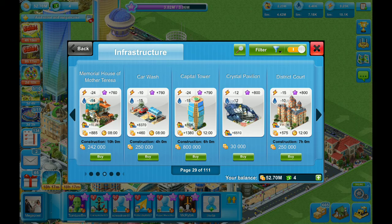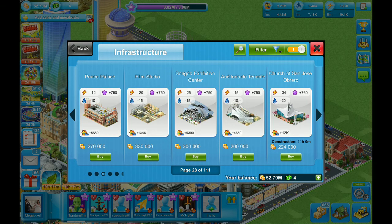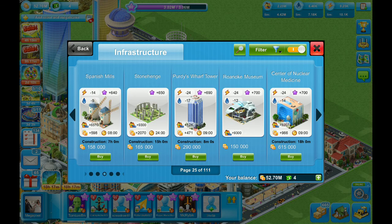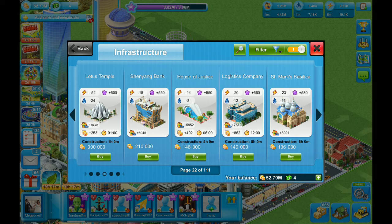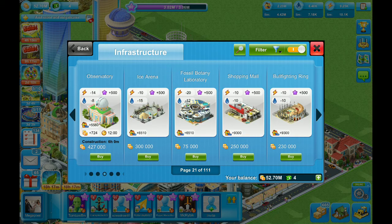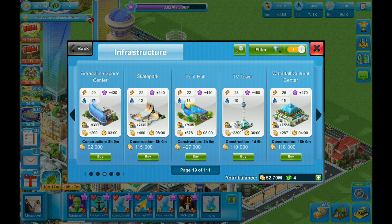There are so many choices, and as you can see I am level 80. If you start out you're not going to have all of these available because they become available to you as you progress. When you start out you're probably only going to have three to five pages, and the rest will say you need to wait until you get to a certain level to unlock it — but there's so much variety.